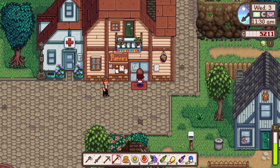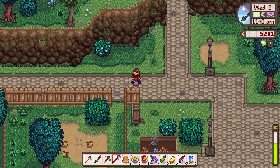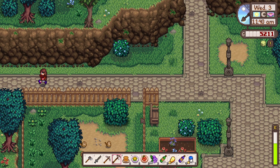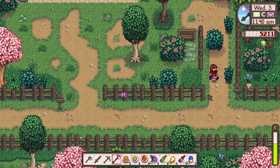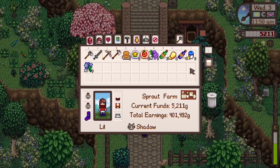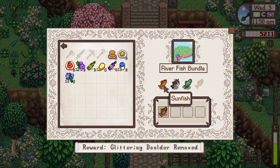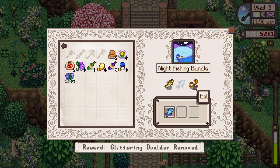Oh my god, Pierre's is closed on Wednesdays. Of course it is — oops, I forgot about that. It's because we still haven't completed the community center, have we? What are we waiting for, actually? I think it's like a load of fish and stuff. Maybe I can get some of the fish already in spring. I should probably pay attention to that. What fish are we still missing? There's some fish I'm pretty sure I can get in spring — catfish I think I can if it's raining, and eel I can definitely get but I think it has to be raining potentially.